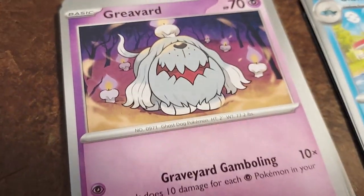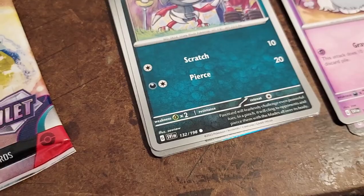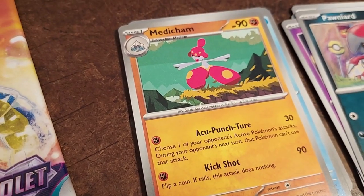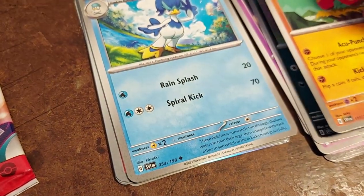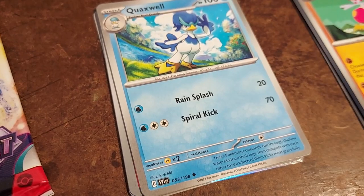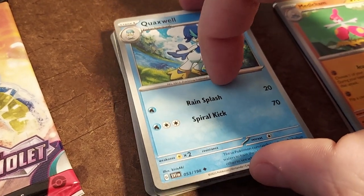Nice — Medicham! Gotta love that, nice Gen 3 Pokemon. Now with that we're revealing our Quaxwell, which is fantastic because we already have Quaxly. Now we have the stage one evolution, we just need whatever that last one's called. I have Scarlet and Violet — I started a little on Violet and did start with Quaxly, and he did evolve to Quaxwell. I didn't get the next one — the name is just slipping my mind. Ooh, Cyclizar — it's an uncommon but also interesting speaking of Scarlet and Violet.